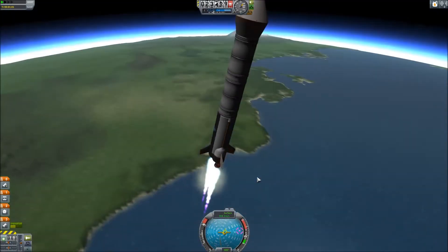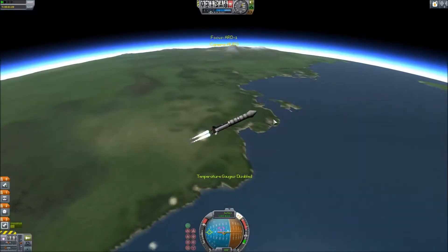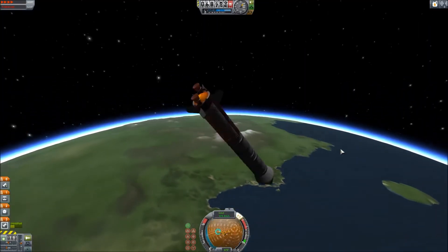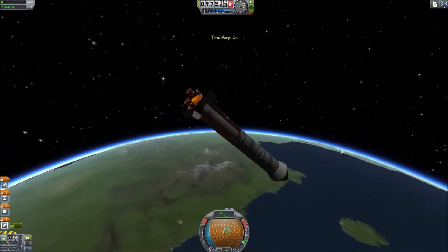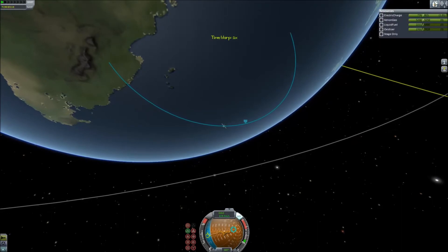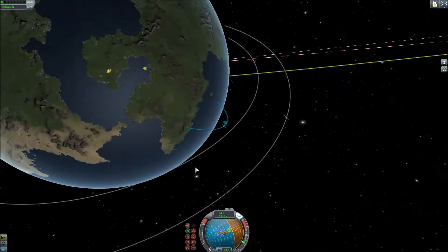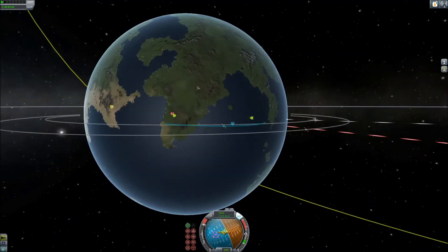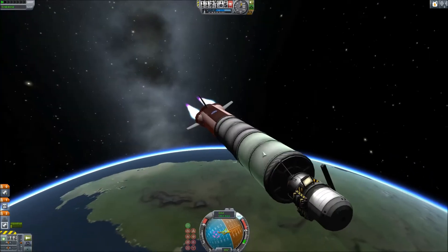Our target is a Class C — so fairly large, although not the largest — asteroid located in a highly elliptical orbit, with a periapsis about 10,000 meters above the atmosphere and an apoapsis about twice as far out as Minmus. I assume it encountered the moon and got a gravity assist, which caused it to go into orbit instead of just flying by. But that's not my problem, because I need to send a probe there.